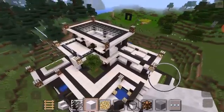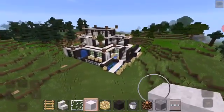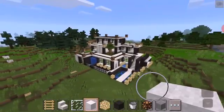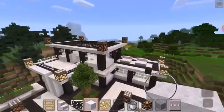This is the aerial view of the mansion, guys. The lights kind of look ugly — I'm really gonna remove those. Thanks for watching!